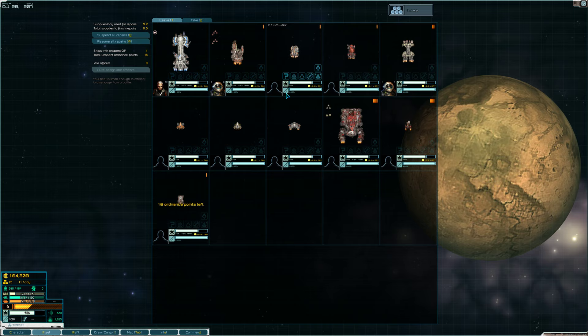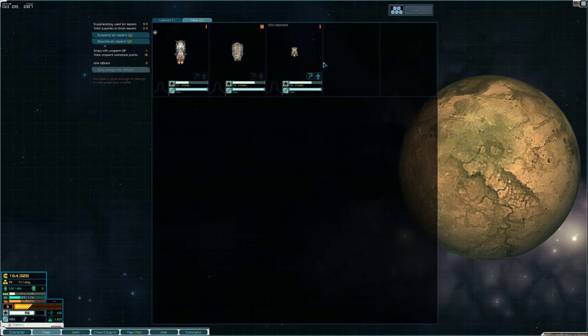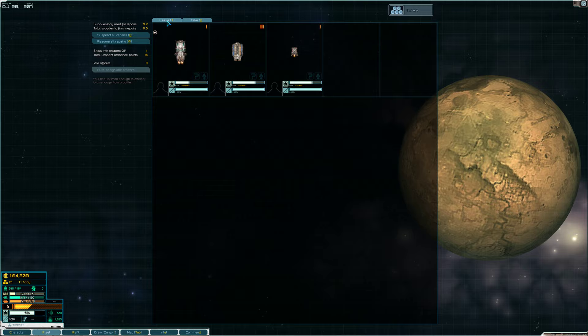So we can go look in storage and there are the three ships. We can come back later and take them when we need them. Storage plays an important part.